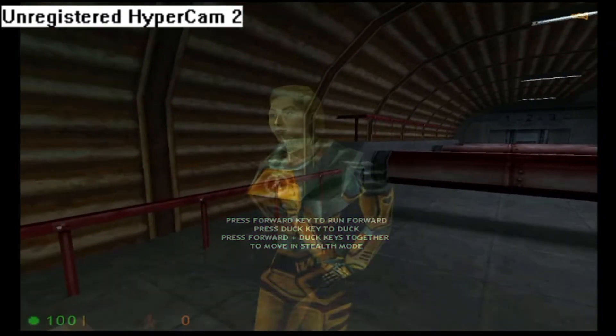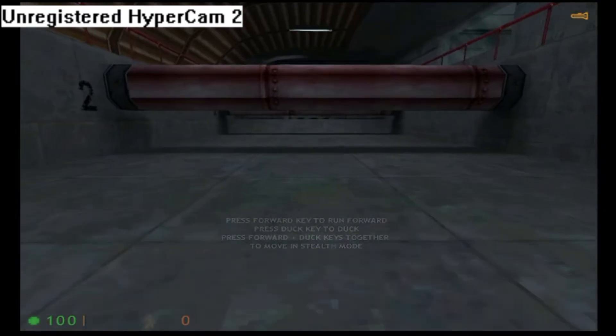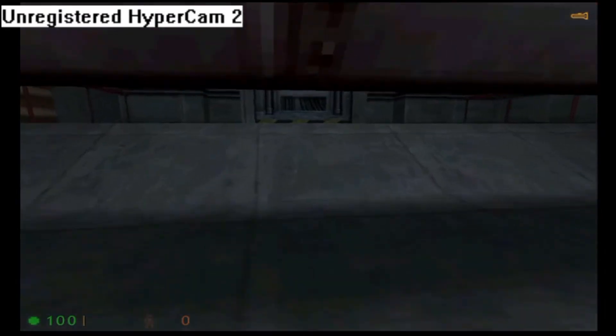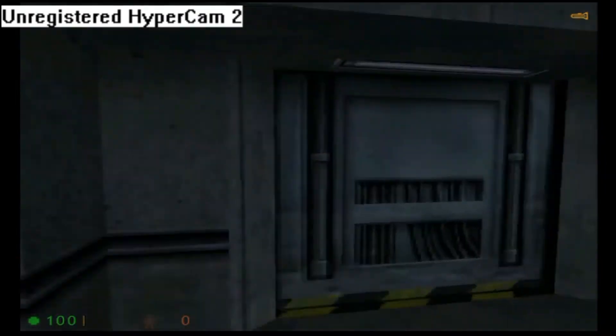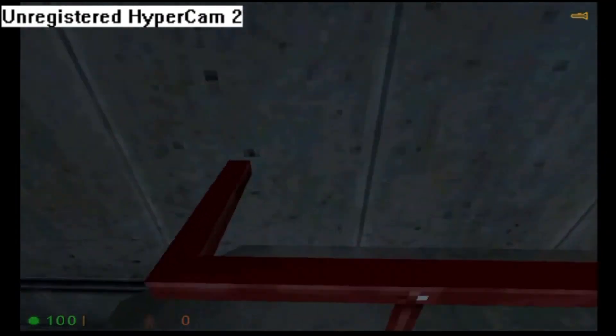You will now duck under the next set of obstacles. Please note that crouching will automatically shift your suit into stealthy. Oh, I'm so upset. Very good. I hardly noticed you. Hold on to the next area.